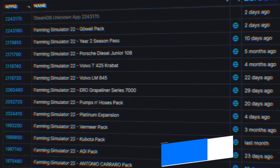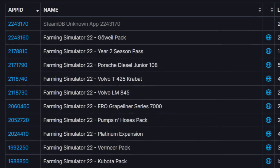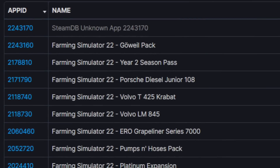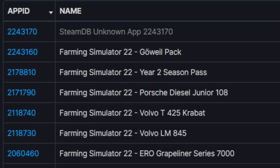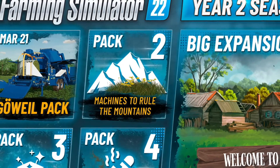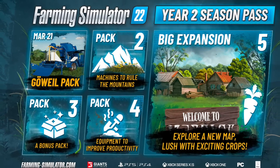Tinfoil hat time — another unknown app has popped up on the SteamDB page for Farm Sim 22. This is where all DLCs are entered and tested before public release, and this entry was added two days ago. It could be the arena modes for consoles, but I'd probably guess this is the next DLC. Pack number two is described as 'Machines to Rule the Mountain,' and it's set for mid-2023 — so May, June, July, or August — meaning we should find out very soon.